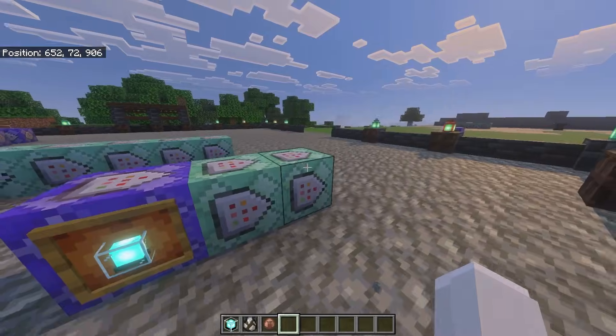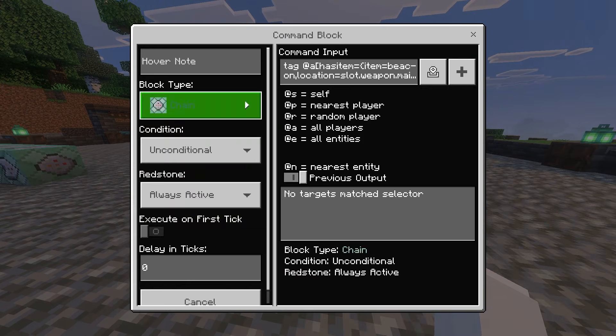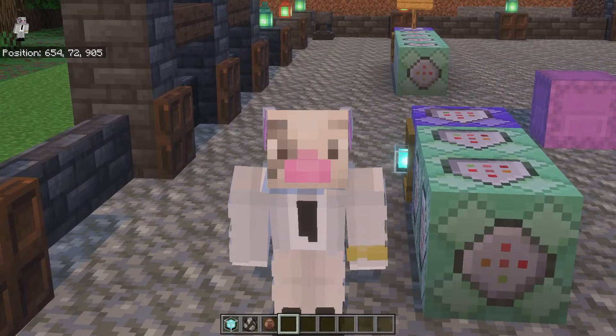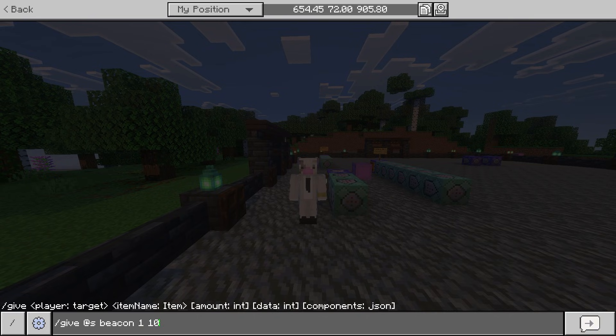There are only three command blocks. The first is a repeat, unconditional, always active: tag @a remove ff. The second is a chain, unconditional, always active: tag @a[hasitem={item=beacon,location=slot.weapon.mainhand,data=10}] add ff. This tags the person who has a beacon in their main hand with a data of 10 with the ff tag. Like before, type /give @s beacon 1 10 in chat — the second number is the data number.